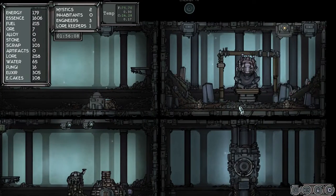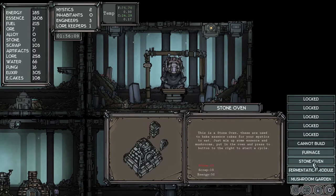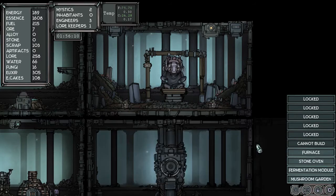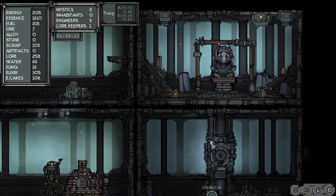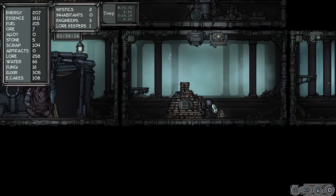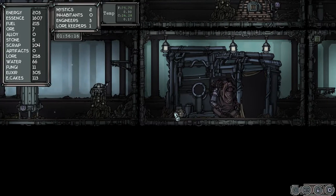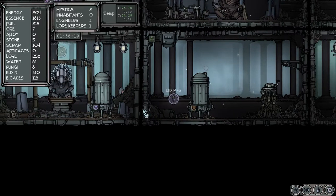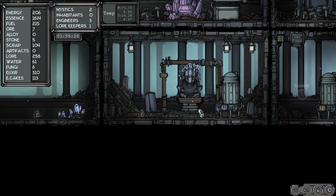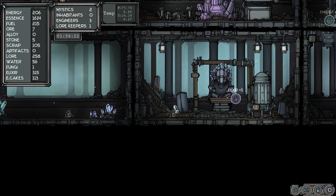That could be a real pain. I need five stone and I need more energy. Let's make some more cakes because I know I'm going to be needing to feed these little ones. We got 11 fungi, let's make some more elixir — more elixir.